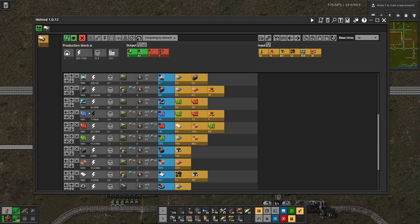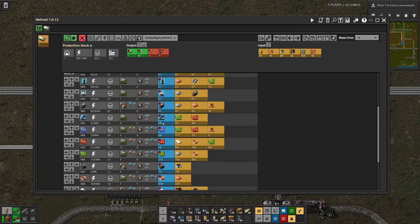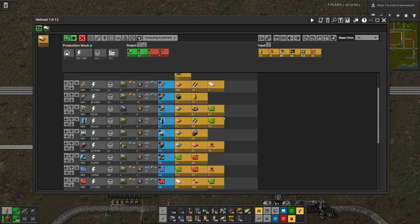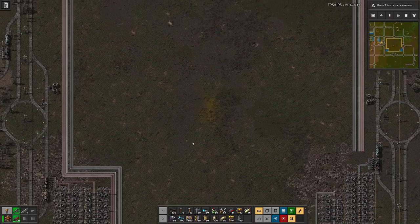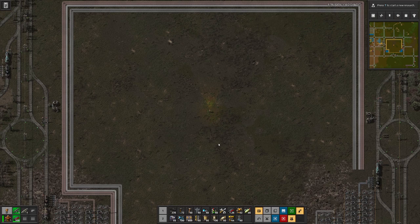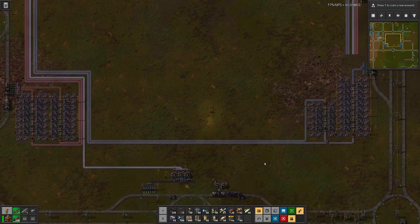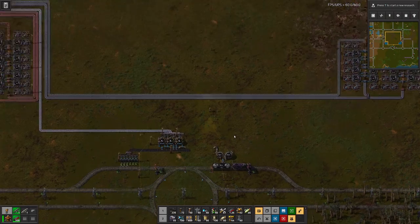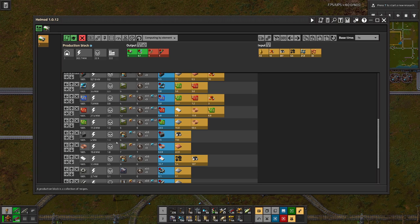I think one of the main parts will be the circuit production, which we will need kind of on the bus, but I'm not yet sure where to place it. If you followed last episode, the plan was to put down the rocket silo here in the middle and then basically have the factory like a spiral going around towards the middle. So towards the middle we should have the products that are closer to the actual thing.